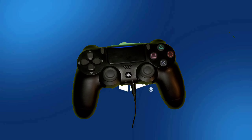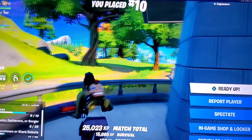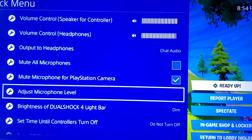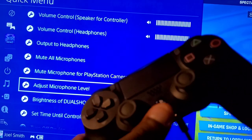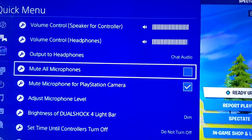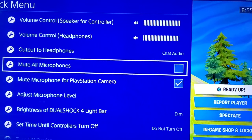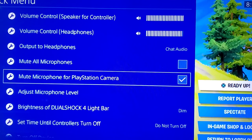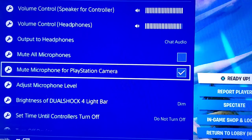I was playing Fortnite when it happened. What I did to solve my issue was keep my finger on the PlayStation button, which brings up the quick menu. I had 'mute all microphones' checked - that was the issue with mine. If you want to use the PlayStation camera mic, you can mute that separately.